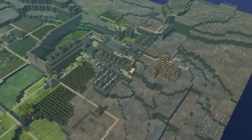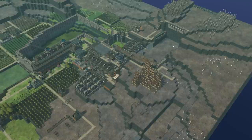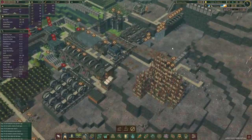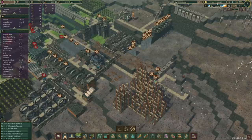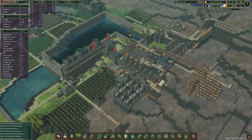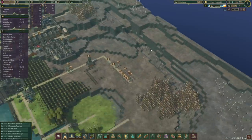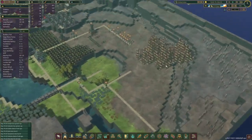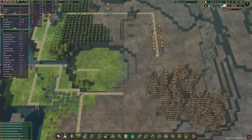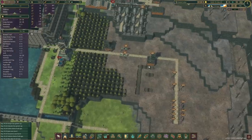Welcome back to another episode of Iron Death Hard Difficulty Playthrough. We are on cycle 10, day 24 and the drought is here for only another 2.9 days. The goal for this episode is to let the water flow through this river, which will hopefully allow us to start planting some more wheat and create some logistics for that as well.